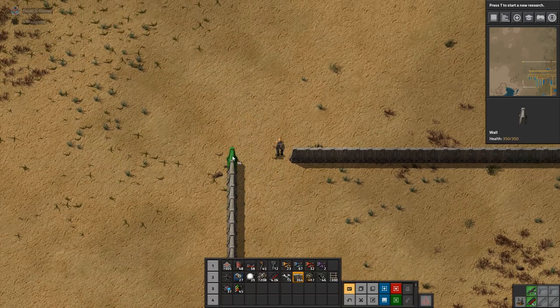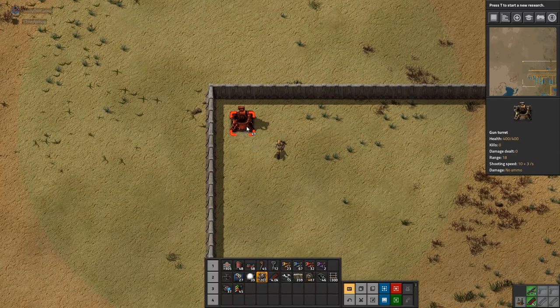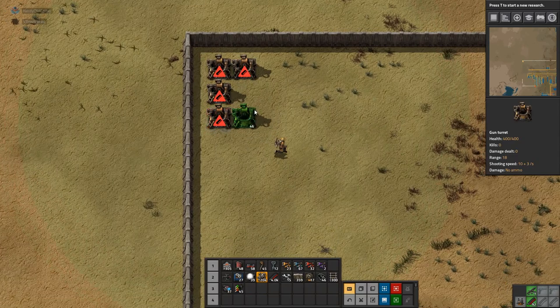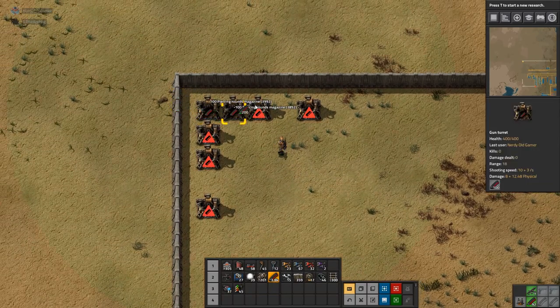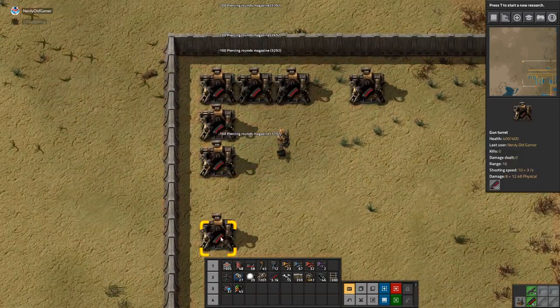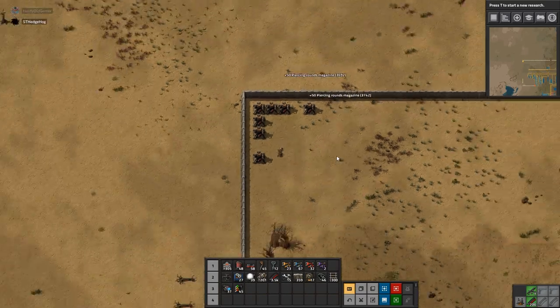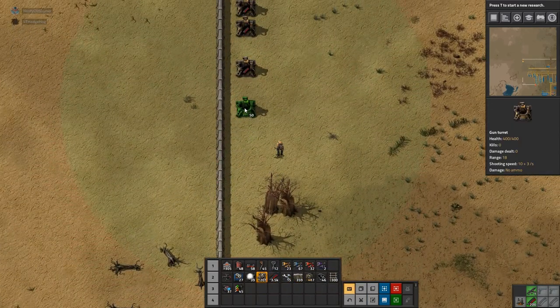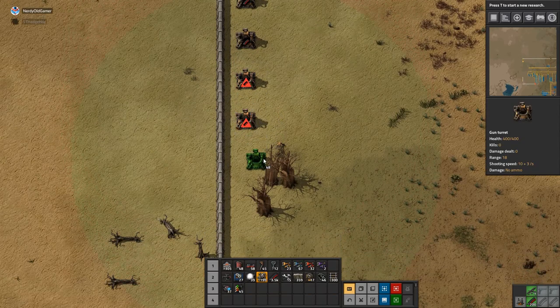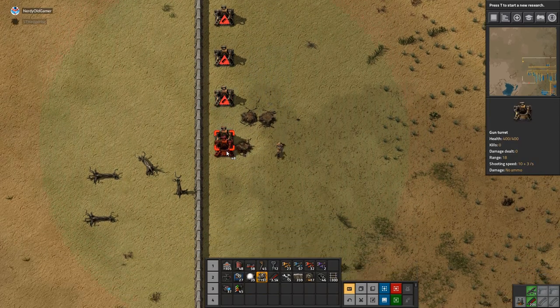What are the biters doing down here? There was stuff on the floor that I didn't notice. That should keep us safe for a bit.